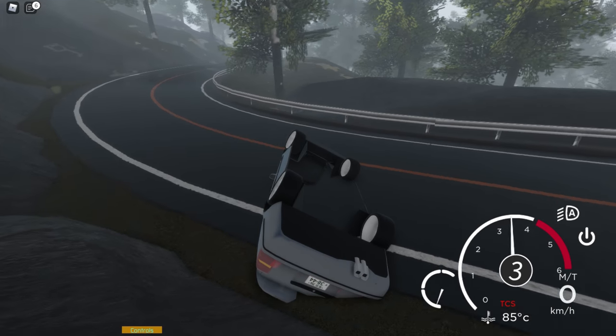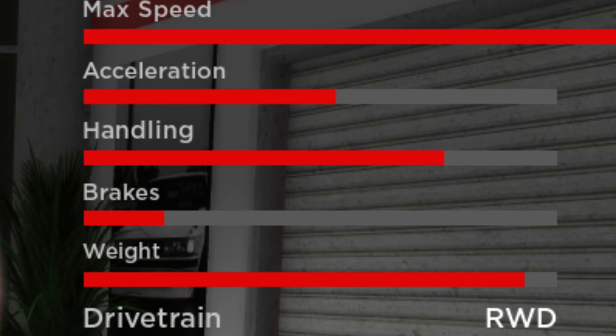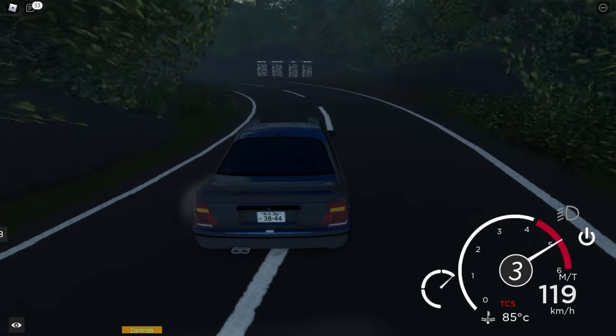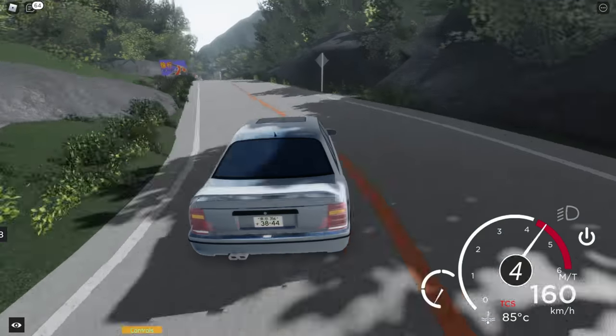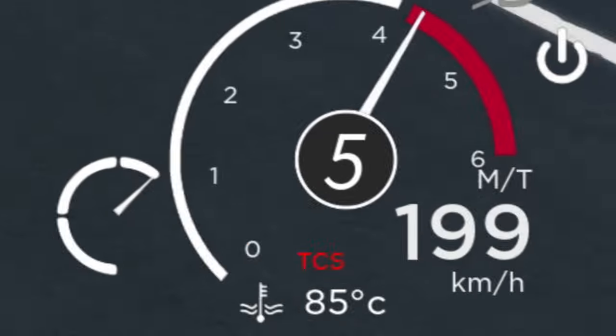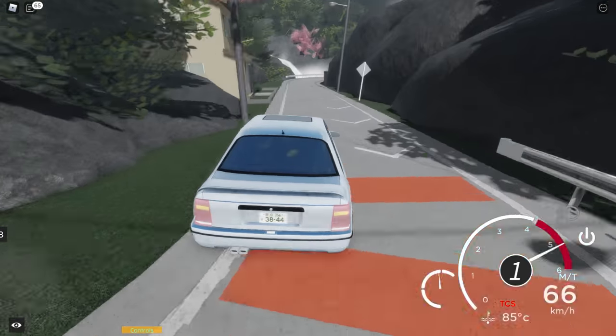People usually don't buy this car when they see the performance chart. Surprisingly, it has godly acceleration, but tires with no grip whatsoever. You tend to understeer into the guard rail yet fishtail every exit. Once you step on the pedal, this car is on the way to the Shadow Realm. That's exactly what makes this car so fun.